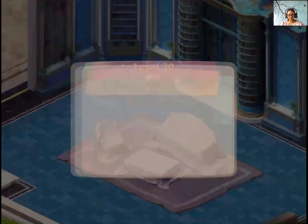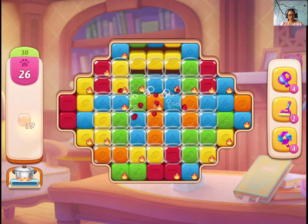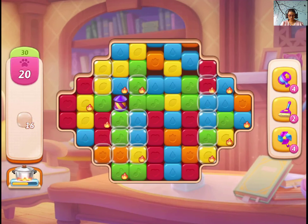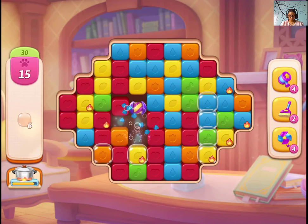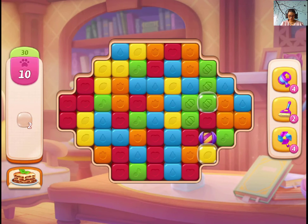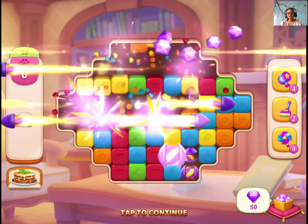Okay guys, let's play level 30 and I think we have a new item here — bubbles! Let's make matches and collect the bubbles to move the stairs. Let's combine. Almost done. So guys, if you have the new item, you just make a match to collect them, or you can use a booster. That's all.